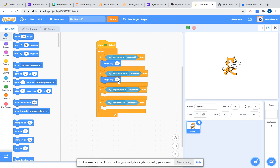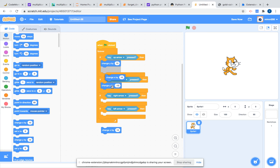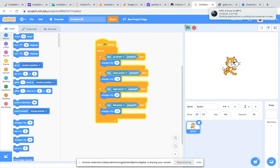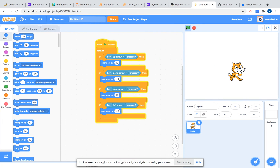We're going to set one to minus 10, and we're going to get two of the 'change X by' blocks as well. Now we can move with the arrow keys in all directions — up, down, left, right, and diagonally.